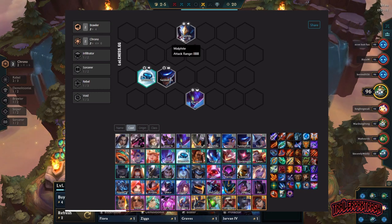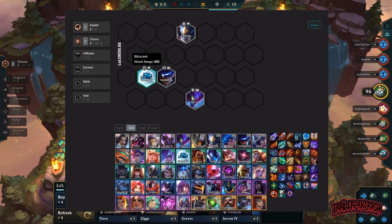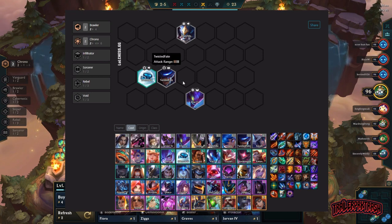Position them like this: Malphite up front tanks whoever is above you. Blitzcrank pulls the carry to him — Blitzcrank's ability causes everyone around him to switch to attacking whoever he pulled. We always put Twisted Fate right next to Blitz so Blitz pulls, stuns, and Twisted Fate starts attacking them, hopefully killing the carry before they get damage off. Kha'Zix jumps to the back line to kill a second carry. Malphite tanks everything, then everybody joins in.